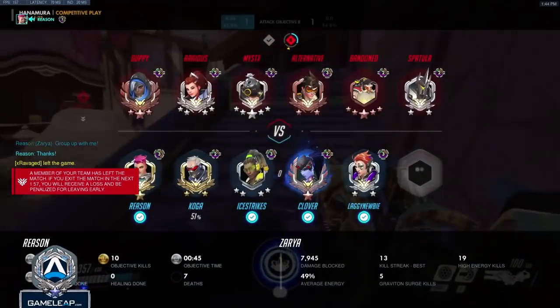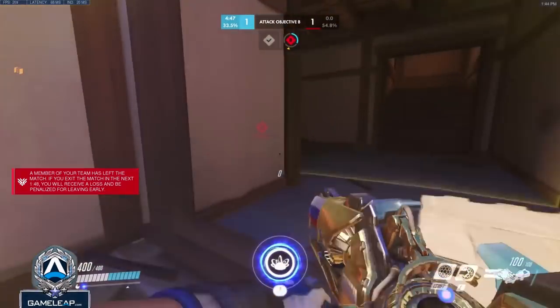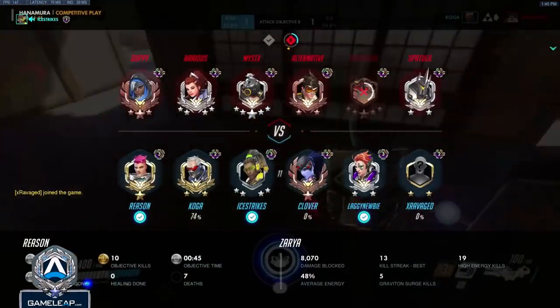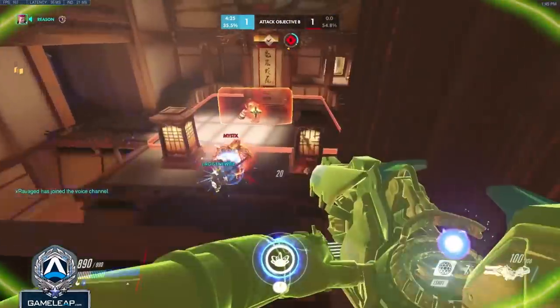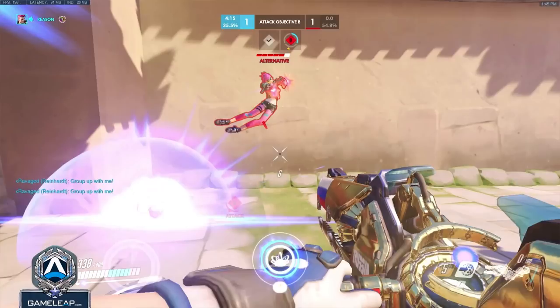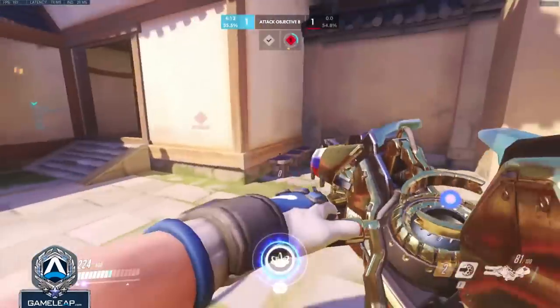We have another player disconnect, which sucks — but as before we just adjust our playstyles to play as if that teammate is basically permanently dead. Because it was our Reinhardt that disconnected, I'm operating as our main tank here, pushing and trying to create space for my teammates. Their Tracer tries to take a fight with me, and you'll see me throwing a lot of nades at her feet — Tracer has a really small hitbox so it's more consistent damage. Also your nades have a knockback effect, so when I hit Tracer with them it throws her into the air, putting her in a predictable trajectory that allows me to track her easier for left-click follow-up.